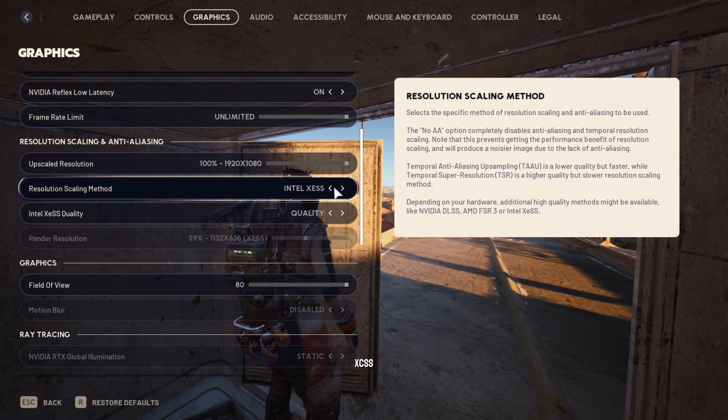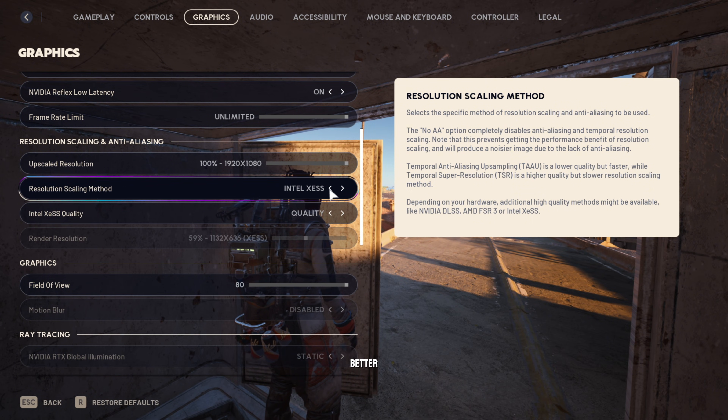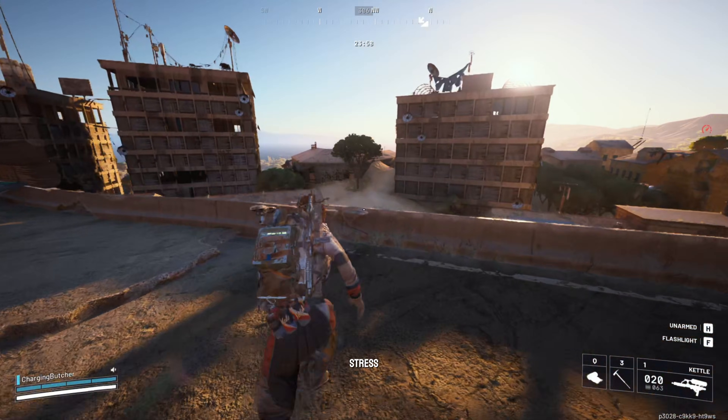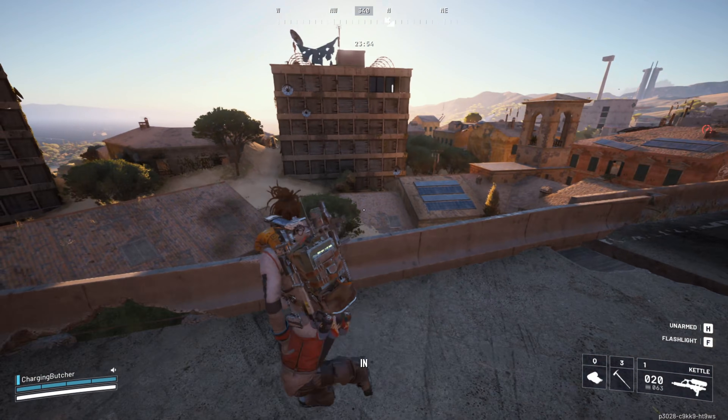Intel XeSS improves gaming performance while maintaining high image quality — as you can see, it has somewhat better quality than AMD FSR. But if you have an Intel processor like me, I don't recommend using it because it puts more stress on your processor and can lead to lag if you have multiple tasks running in the background.